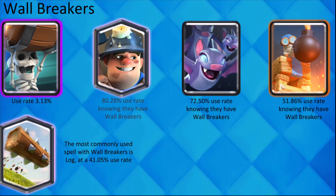If you know your opponent has Wallbreakers, it is very very likely that they have Miner and Bats. They also may have Bomb Tower. The most likely spell used with Wallbreakers is Log.